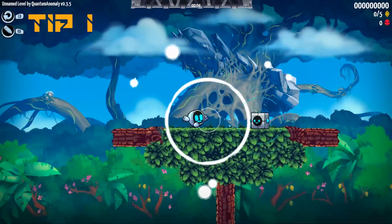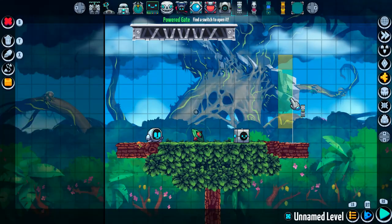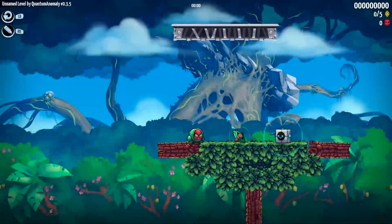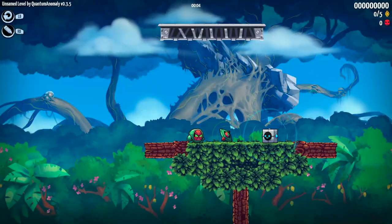Tip number one: if you're tired of having to see the power-up animation at the start of a level that you want GR-18 to have a power-up in, simply return to the editor, select GR-18 with the eyeball icon, and assign the power-up from there. This allows GR-18 to start the level with a specific power-up and keeps you and your player happy.